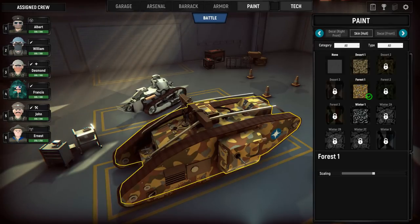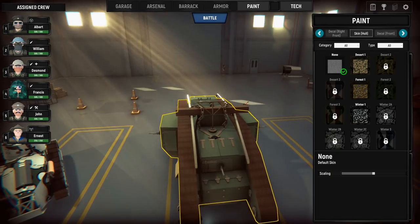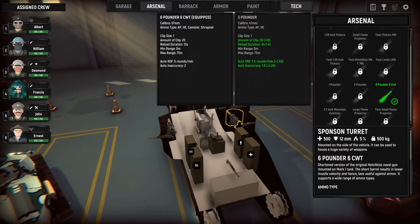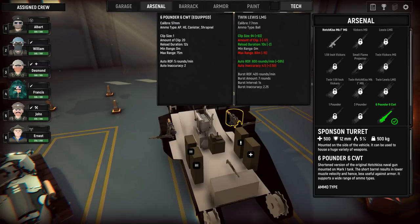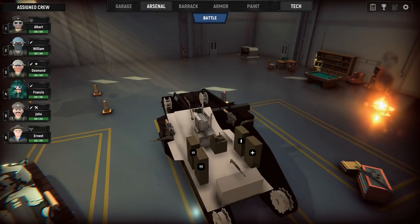We can change the actual armor itself, adding different light armors, top armors, etc., as we proceed through the game. There's also a paint aspect for those interested in giving your tank your own feel. Personally I'm partial to the standard default skin, but let's go with the forest for a little more festivity. At the arsenal, this is where you purchase new guns - right now we're using a six-pounder and a Hotchkiss MG, but there's a lot more available: Vickers, Lewis, a 1.59 inch Vickers, a small flame projector.